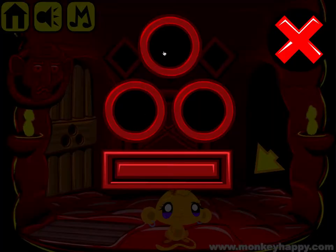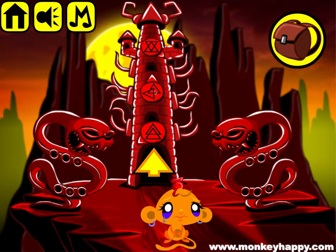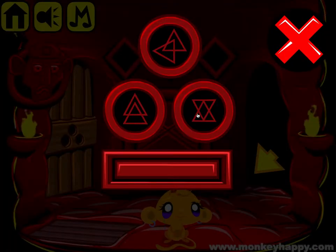We've got a puzzle here with symbols. If we go downstairs we can see that the one pointing upwards is this symbol, the one pointing to the lower left is this, and lower right is this. So we put in these three symbols — one, two, and three — and then open that up.